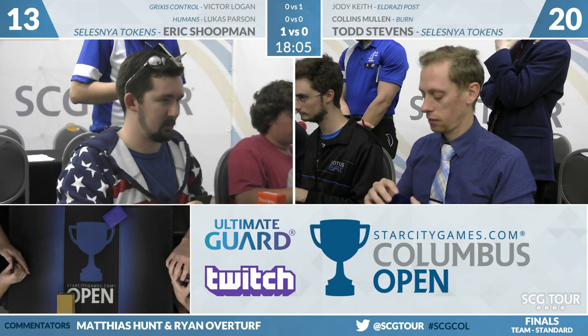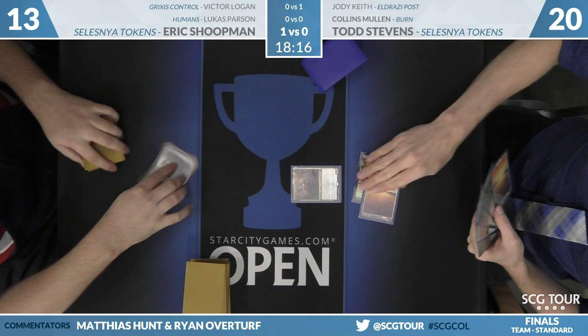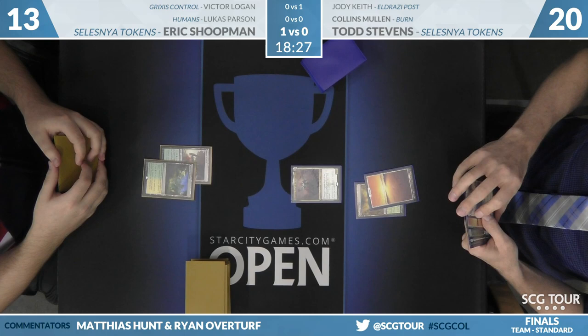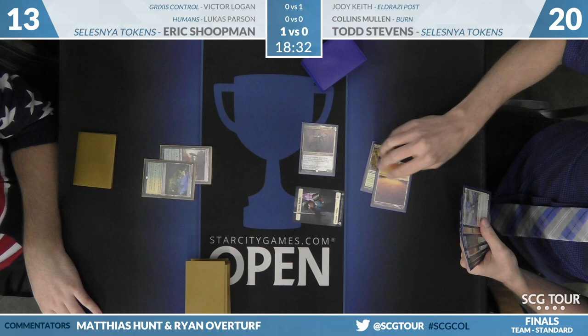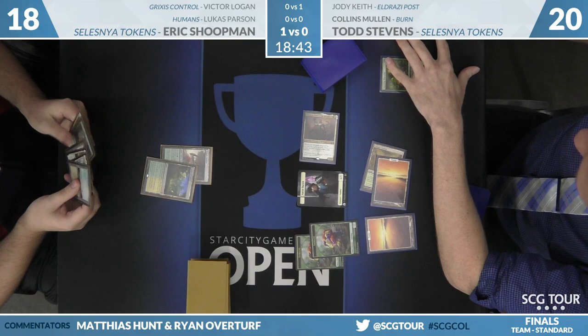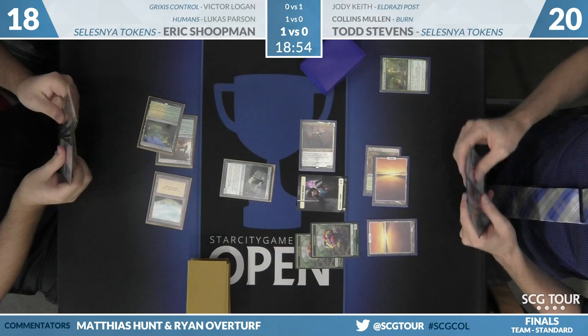Game 2 is going to put Todd on the play. Those early turns didn't feel like they mattered so much — that was one of the things about Stevens' main deck that didn't seem great, having registered Thorn Lieutenant in a matchup where you're not connecting with your 2/3. We have Amara from Todd and a pass. We haven't really seen Amara just attack in and get some free 1/1s — it sends them to 18 and makes a token, ramping up to set up for maybe an earlier March of the Multitudes.